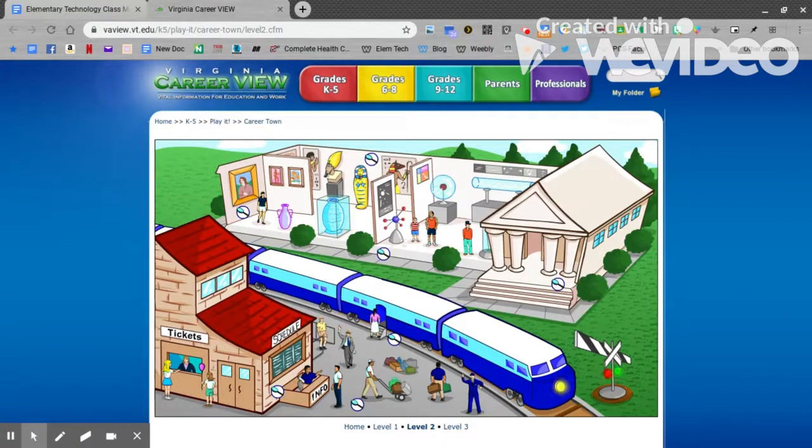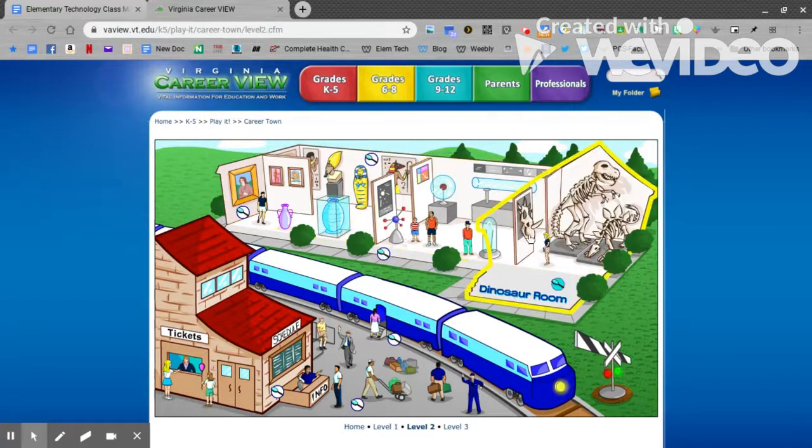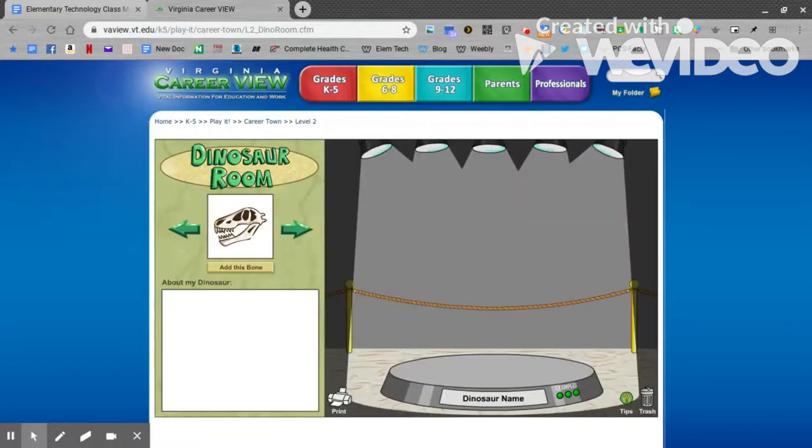Here is level two of CareerTown. Move your mouse around the screen to see the areas to explore. There are six areas to explore today. Click on them. Make sure you read the directions.